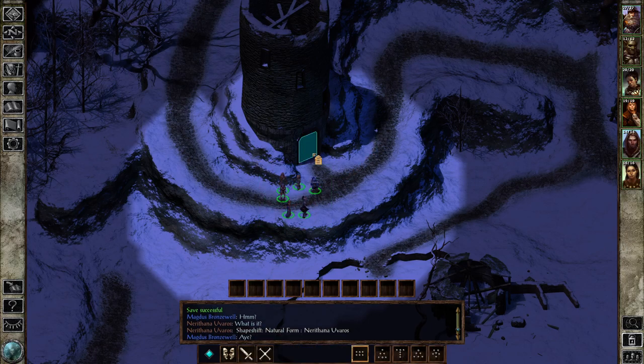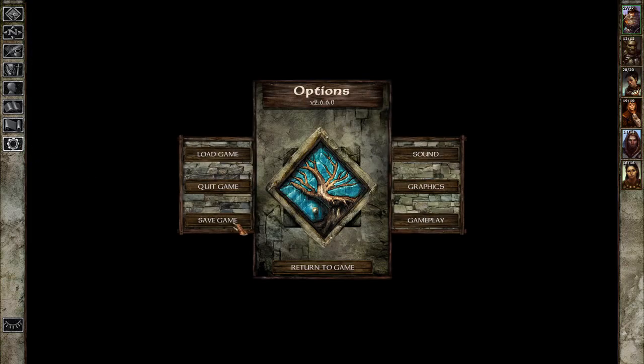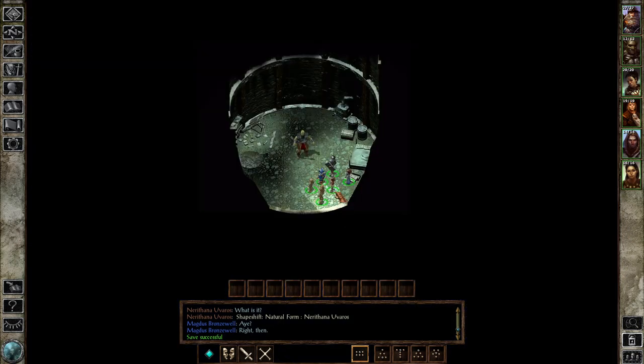Random encounters can certainly happen here — they're from a pool of generally goblins. Let's actually have you transform back into a human. I don't know if this event requires you being a human or not, but we're going to find someone in here that is not going to be hostile — well, they can be hostile if you say the wrong things.